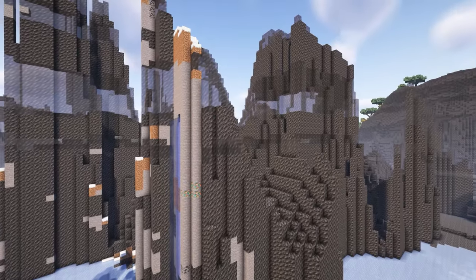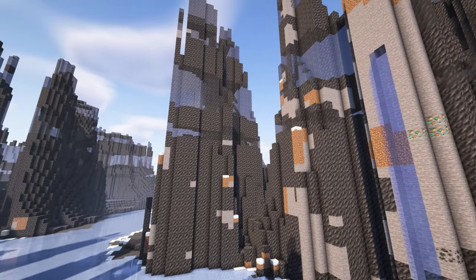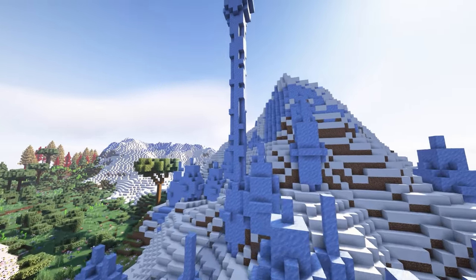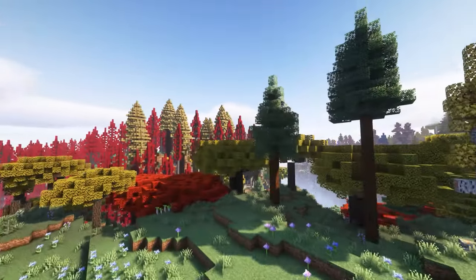We've got this biome now — this is very cool. It has these spikes which have black ice in them, which is a new block. We've got an ice spikes biome and I'm obsessed with this terrain.